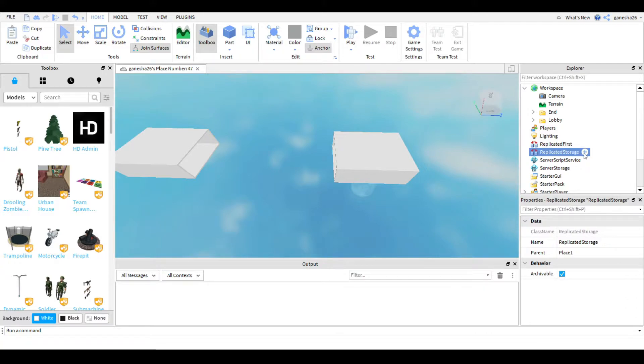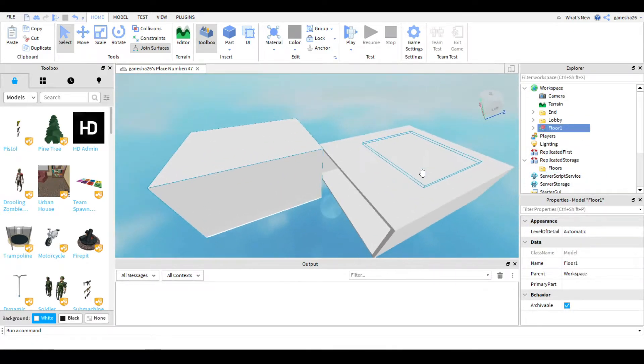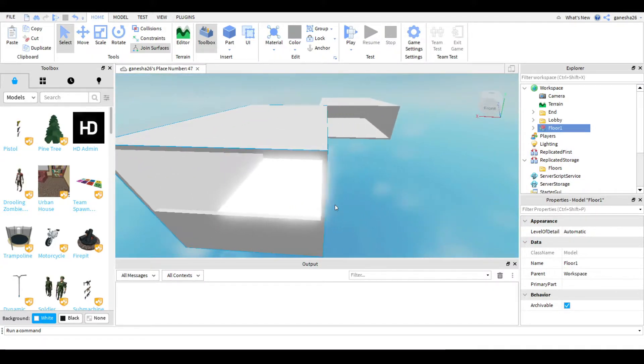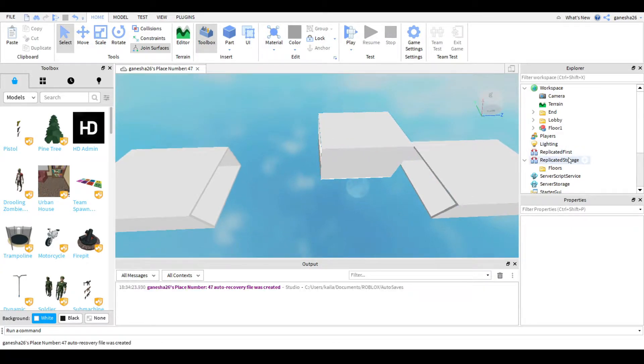Now we're going to go into ReplicatedStorage and add a folder — I'll call it Floors. This is going to hold all the stages. What we're going to do in here is add in the template from the description for the stage. I'll quickly paste that in. It doesn't matter where it's placed as long as it looks like this. Don't color it — there's a script that handles that.